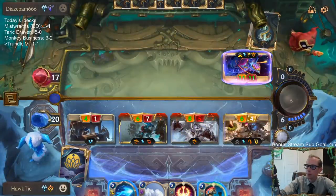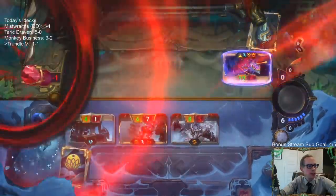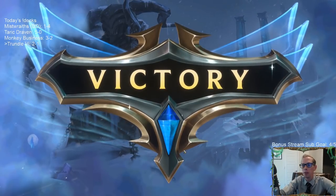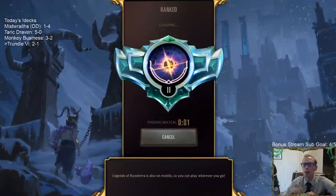We're two and one. The mulligan here: it's not like Magic where you mulligan your entire hand and draw a new one — you mulligan individual cards, so you can keep two and mulligan the other two. That makes it really helpful in a best-of-one format.